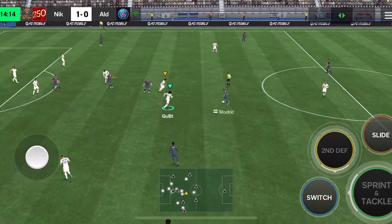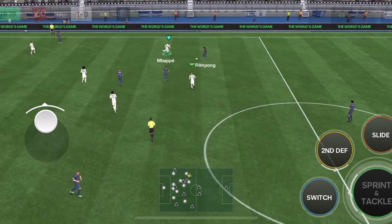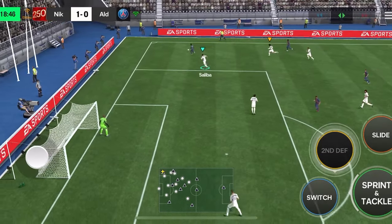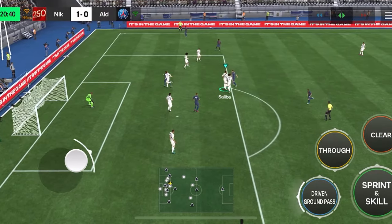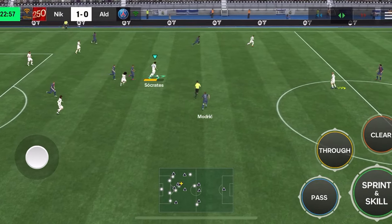I mentioned that testing center backs could be very tricky. That Virgil van Dijk card was so good for me in gameplay — his jumping, strong duels, powerful headers, everything was so exceptional while testing him, and I will definitely consider bringing him back.